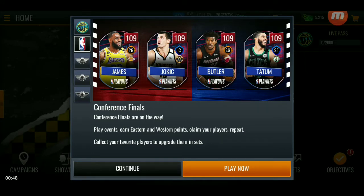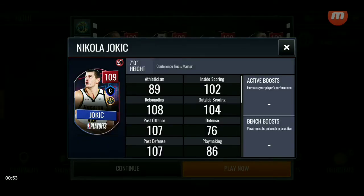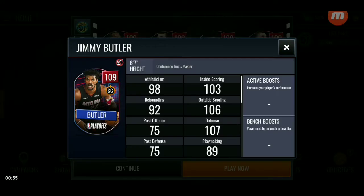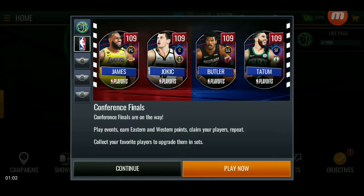As you guys see here, EA ended up dropping a 109 overall LeBron James, also a 109 overall Nikola Jokic, 109 overall Jimmy Butler, and 109 overall — the King of the Celtics — Jayson Tatum. As you guys see here.